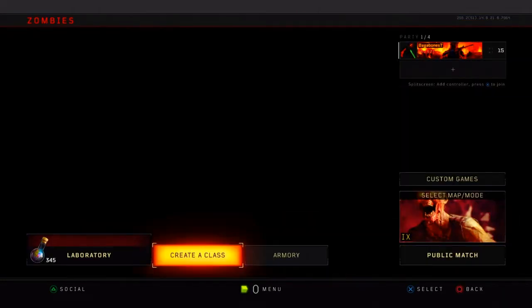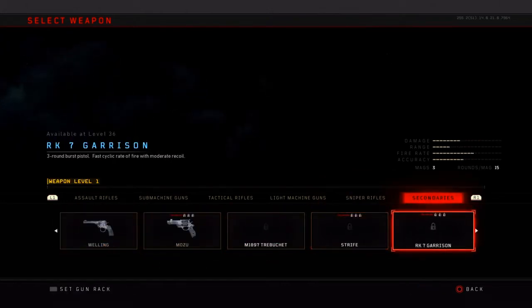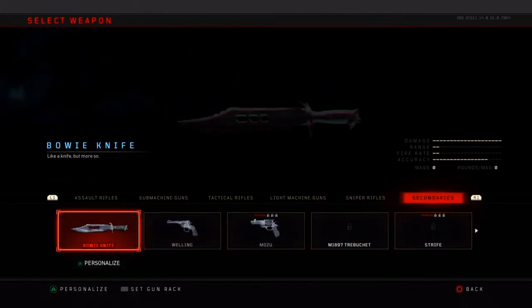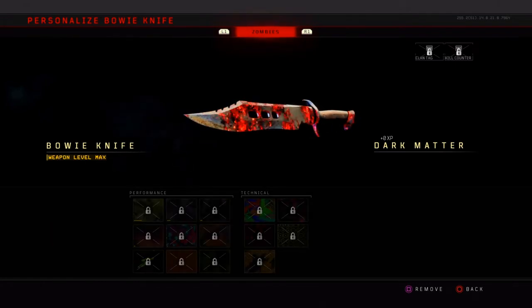And this works with any weapon, by the way. You go to armory — sorry, not create a class — armory. Then you go over to the weapon you want to put the camo on. You press triangle, then spam X as fast as you can. And that's really about it.